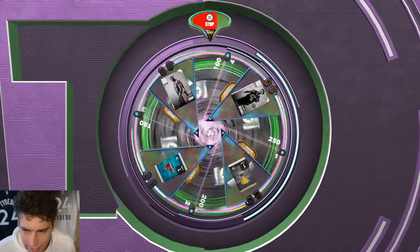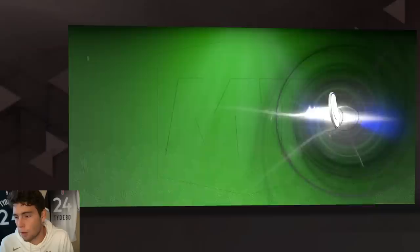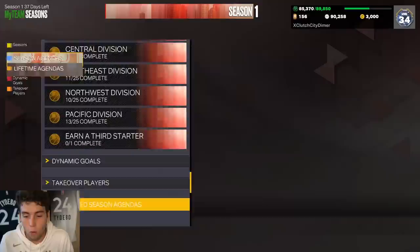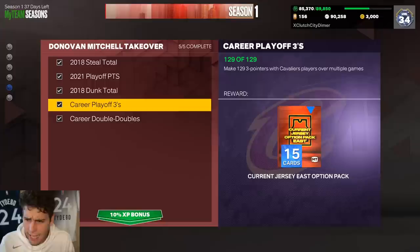The odds are you're probably never going to get him off RNG. So if you really want Donovan Mitchell, my best suggestion is to start grinding these agendas out now. There are plenty of ways to go about it. For me, I'm just trying to do it while I grind domination — I'm running Darius Garland at point guard, emerald Donovan at shooting guard, and I've gotten a lot of these things done.